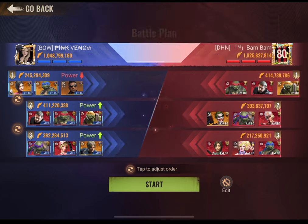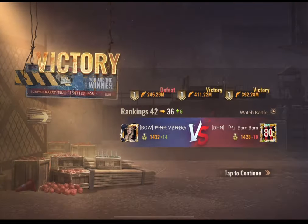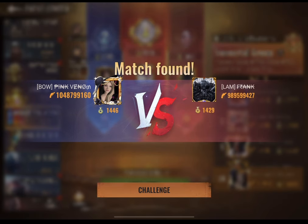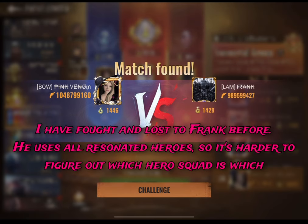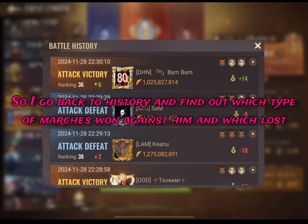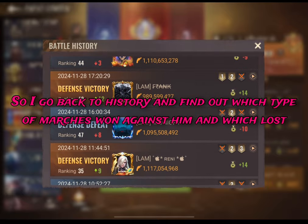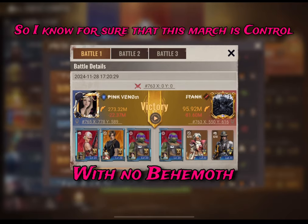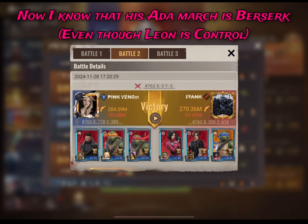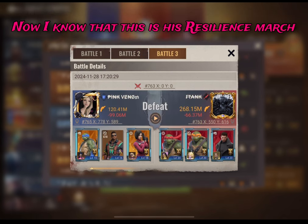While my berserk march lost because it has no behemoth, otherwise I've won. The next opponent is Frank. I've lost to Frank before and I know he uses all resonated heroes on two of the marches, which makes them hard to figure out. So I go back to history, find where I lost to him, and check the report. From the first battle I now know for certain his Yamira march is the control march. The march with Leon in it is berserk, even though Leon is a control resonated hero, and the march with Chris is resilience.